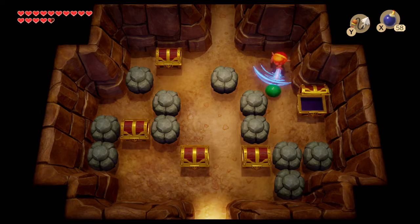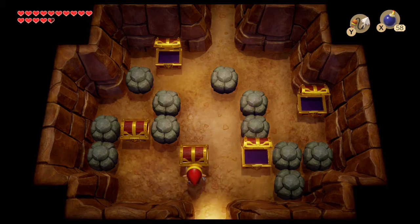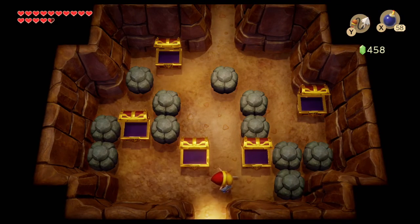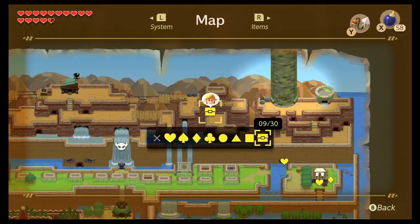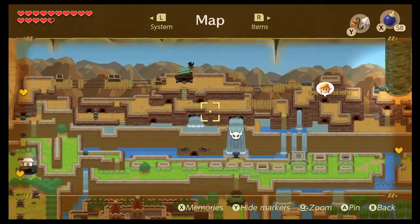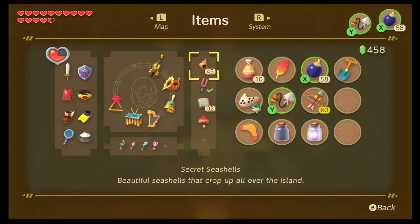There are gonna be items in all of these. In the last one you'll have a hundred rupees. Let's go ahead and mark that one off. I think that is all that I wanted to do right now. We've got 45 seashells, so we're only five away from getting every secret seashell in the game.